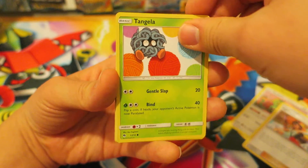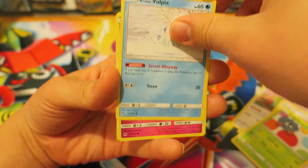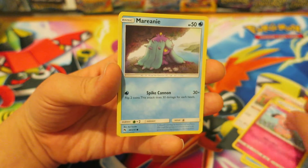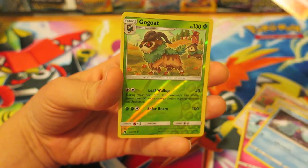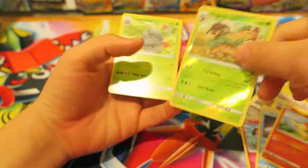We have the Grass type Pokemon Tango looking really awesome right there. We have the adorable looking Alolan Vulpix, the Fairy type Pokemon Snubble, and the Water type Pokemon Marini. We have a really cool looking Sneasel, a Reverse Holo Go-Goat, and the last card we have in today's Pokemon Booster Pack is a Tangrowth.